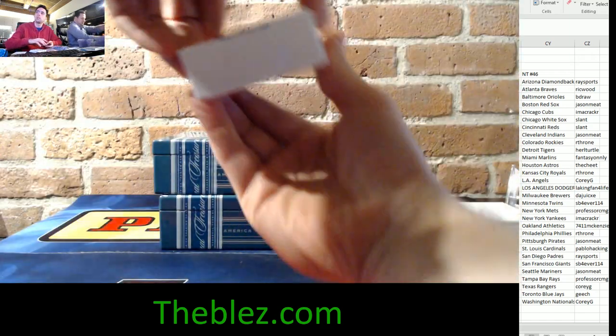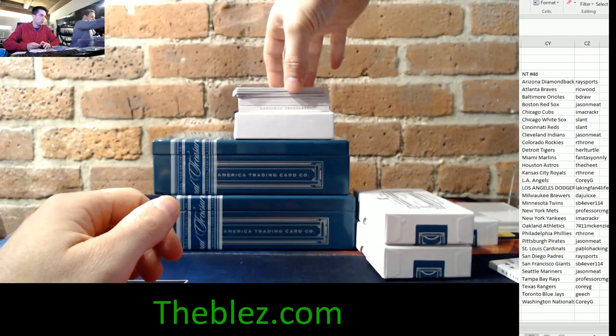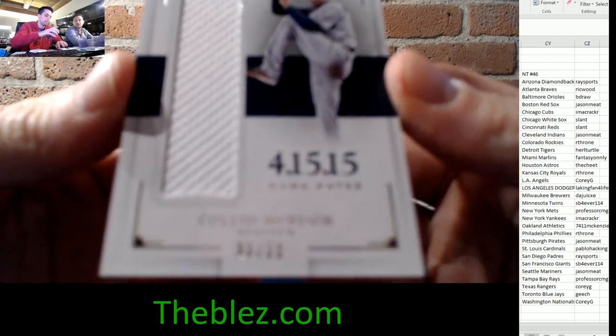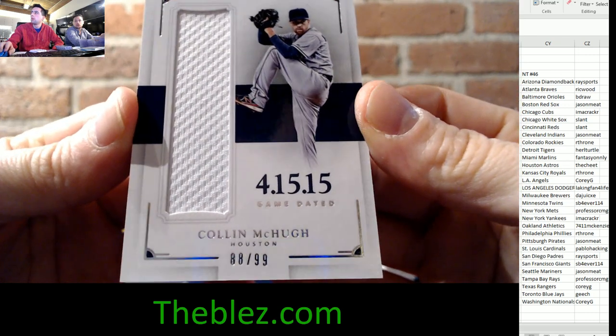Tonight's first box — Piazza, Nolan Ryan patch, close to a 16 but not a 16. Onto box two: Houston Astros pitcher Colin McHugh, 88 of 99, jumbo jersey piece, game-dated card.